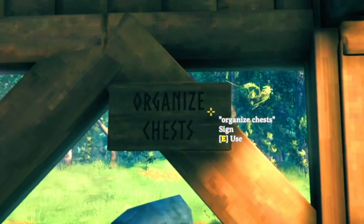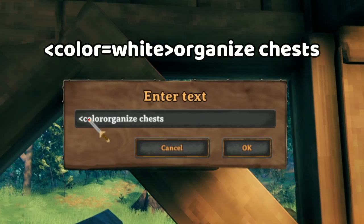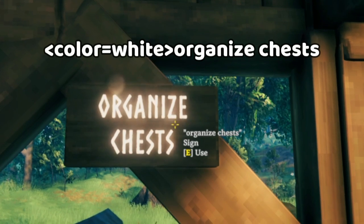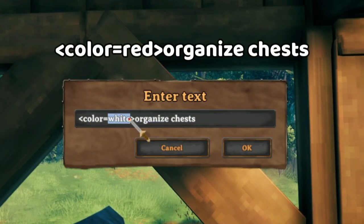For example, I often get really cluttered when I play, so I have to remind myself to organize something. You can just go 'color equals white' and then boom — look at that. Nice and easy to see. There's all sorts of colors you could do.